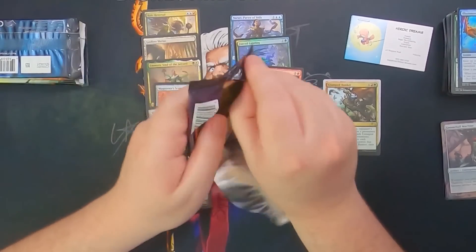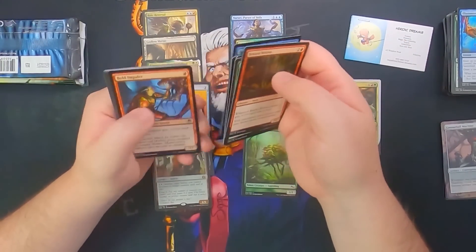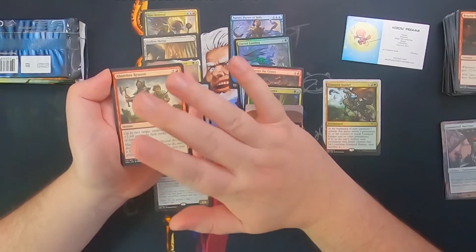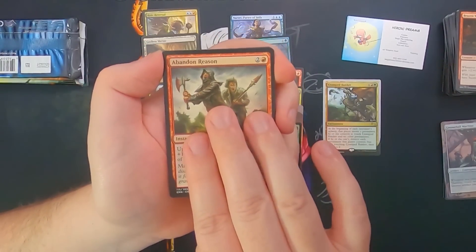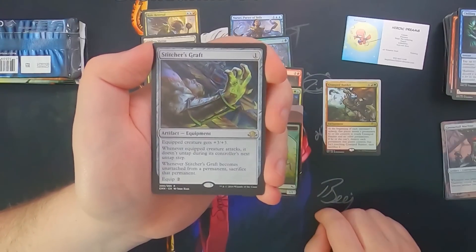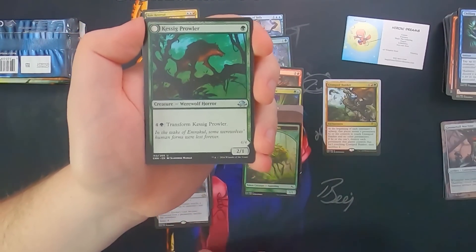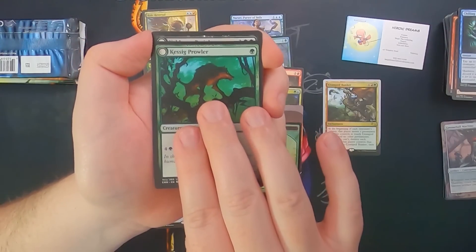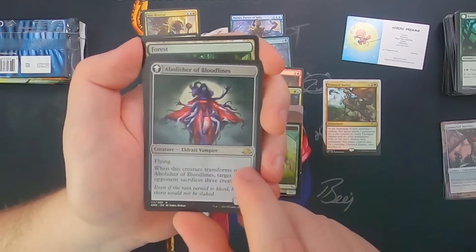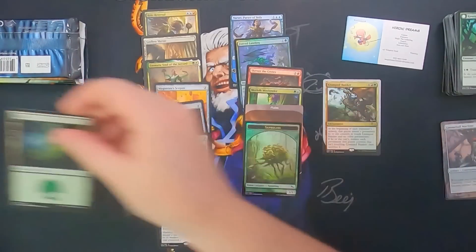Eldritch Moon — and it's a Liliana pack. If this is a first print run, that means it could have a higher chance of having a mythic in it. If you remember that debacle when Eldritch Moon first came out, the Liliana packs had a higher chance of having a mythic, which was very strange. We've got Abandoned Reason, Subjugator Angel, Chilling Grasp, and our rare is a Stitcher's Graft. And we got another rare — Kessig Prowler, and now a Voldaren Pariah, which turns into the Abolisher of Bloodlines. Look, there's even a goat head there. Creepy. And then an insect token and a land.